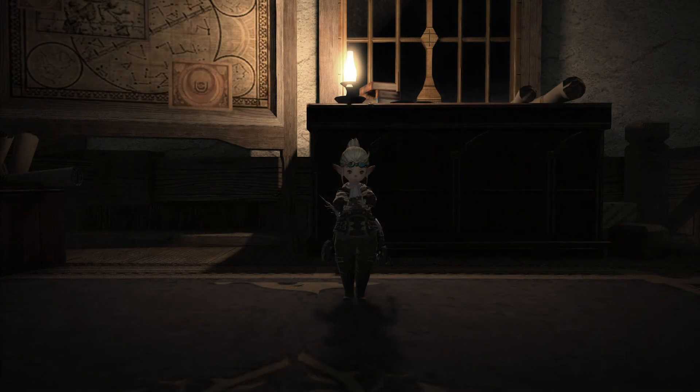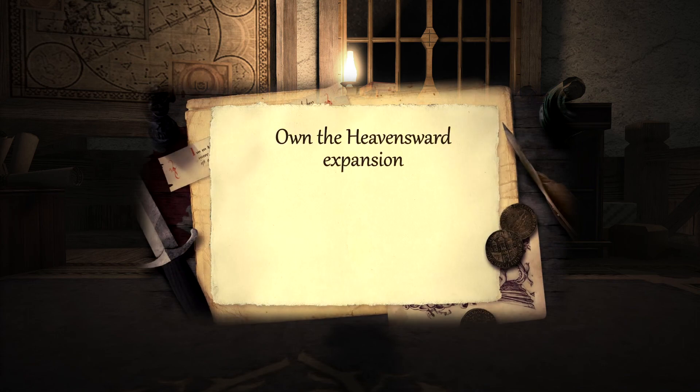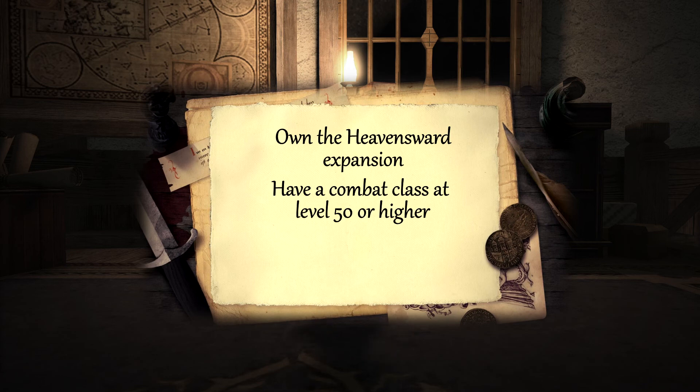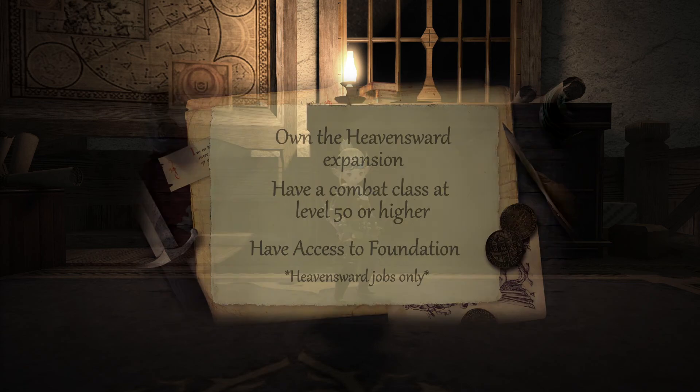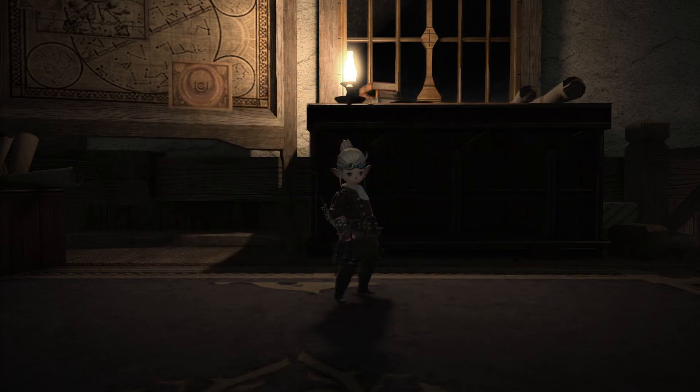In order to unlock the Astrologian job you need the following: you need to own the Heavensward expansion and have a combat job at level 50 or higher. However, the Heavensward jobs have the extra requirement of you needing to have reached Foundation, which is the starter city for the Heavensward content itself. So you will need to have completed all of the base game's story content up to patch 3.0.